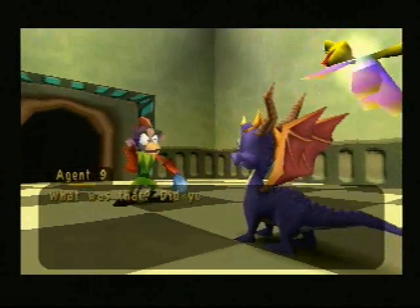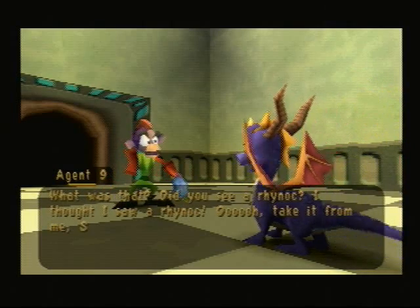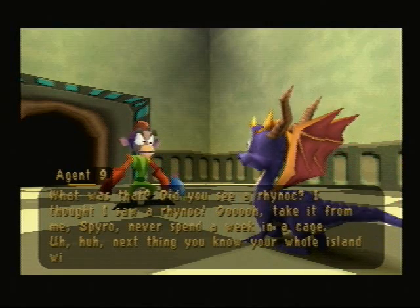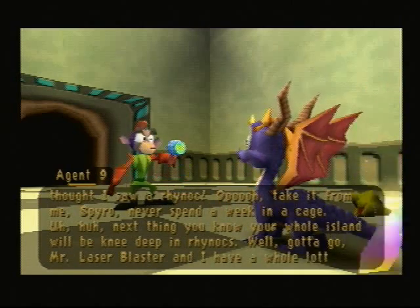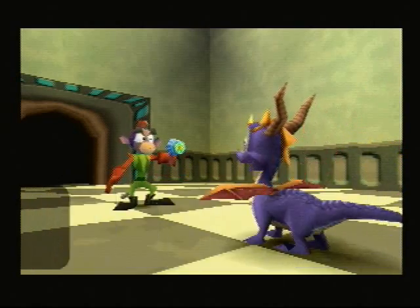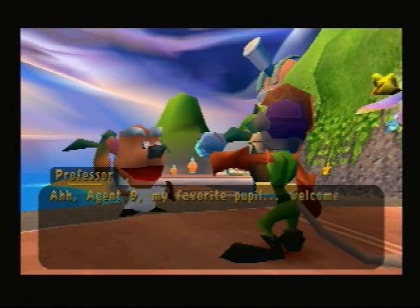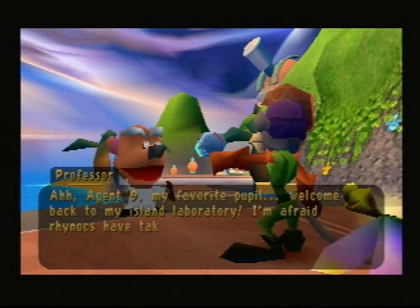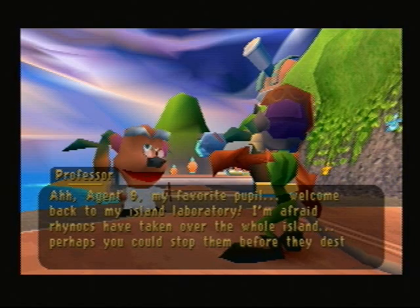Did you see a Rhinox? I thought I saw a Rhinox. Take it from me, Spyro — never spend a week in a cage. Next thing you know, your whole island will be knee deep in Rhinox. Well, gotta go. Mr. Laser Blaster and I have a whole lot of work to do. Agent Nine, my favorite pupil. Welcome back to my island laboratory. I'm afraid Rhinox have taken over the whole island. Perhaps you could stop them before they destroy all my research.